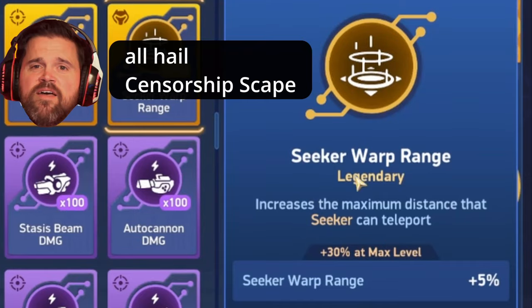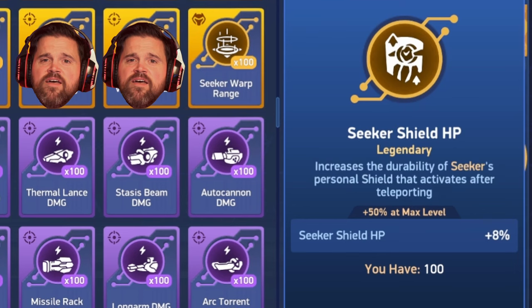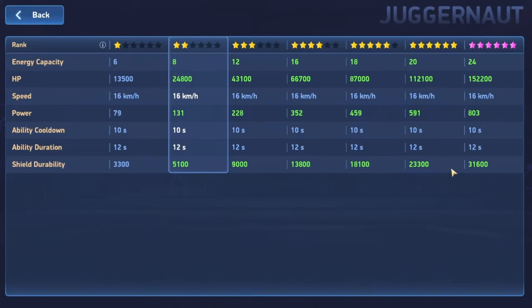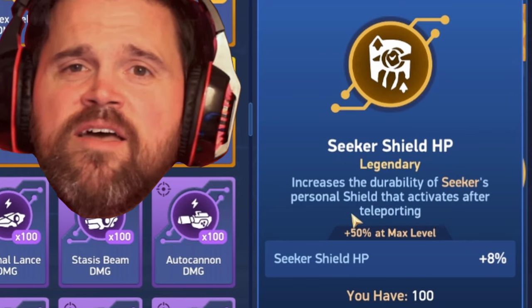The four Seeker implants include warp range, which is going to be very good. The base range is 100 meters, which is fairly close, and I think this range implant will really help you with specific weapons. The shield HP implant adds plus 50% at max, bringing you from 34,000 — roughly Juggernaut shield durability — to 51,000, which is a little less than Sentinel's. It's still not going to be very high. Even a 60,000 Bastion shield goes down very quickly, so I wouldn't recommend this implant.